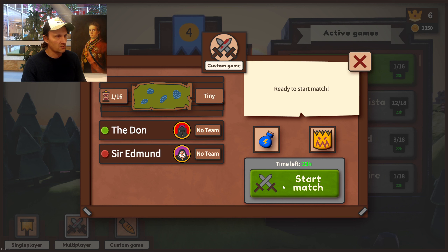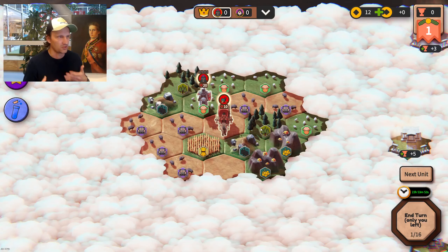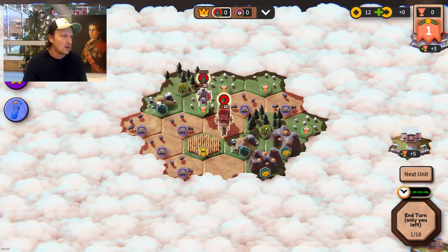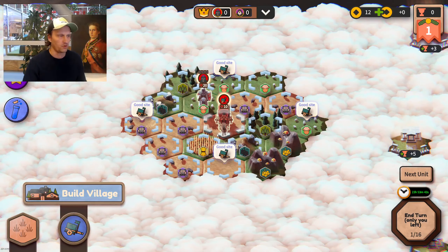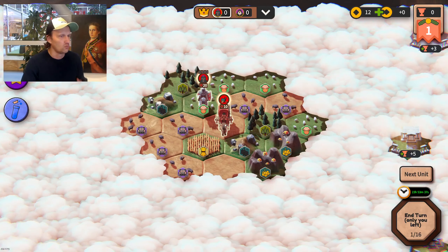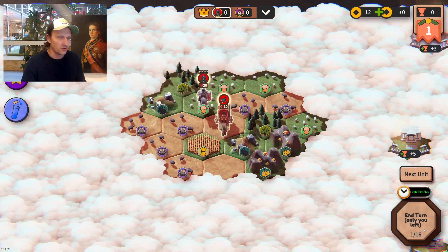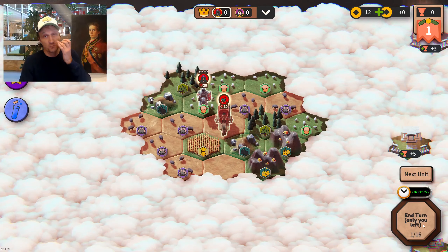So I'm ready to start the match. The game has been quite inspired by a game called Polytopia, because they were able to make heavy mechanics simple and easier to understand. We tried to do the same — instead of waiting many turns to harvest, we do more stuff instantly. As you can see, there are only 16 turns in a whole game, while in Civilization it's 500 turns. That's a pretty big difference.